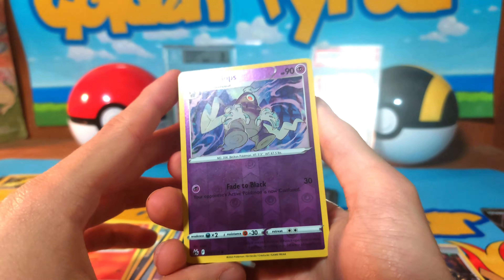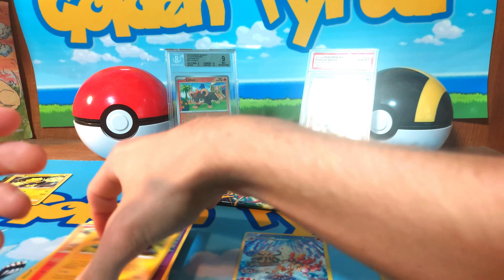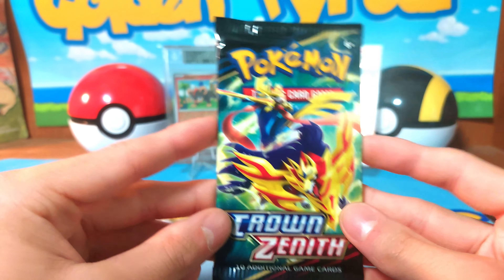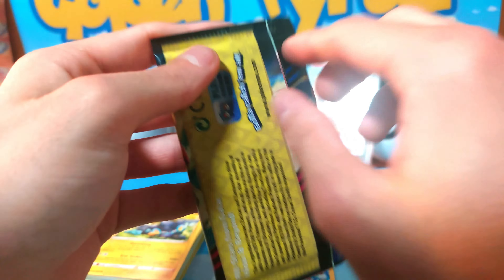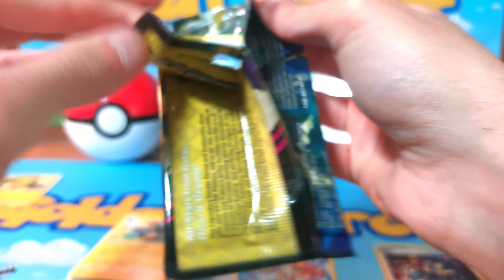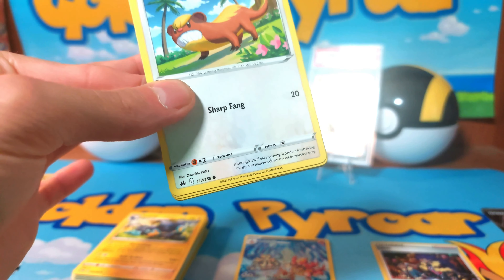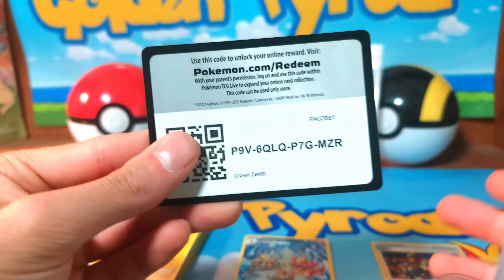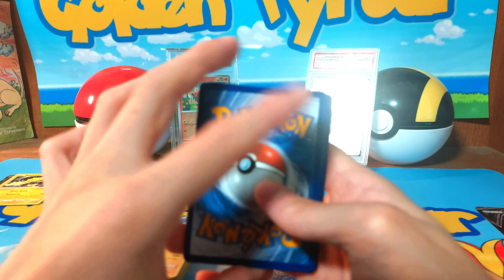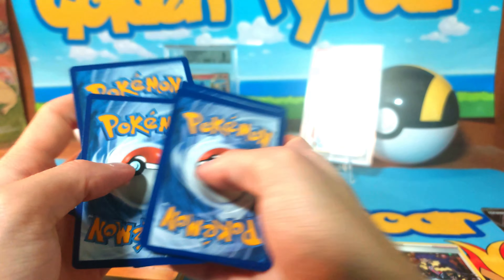We do have a Dusclops and we just have a Luxio — non-hollow — looks like. So far really nothing other than a hollow. Maybe one more hit. I'm just trying to think what else we really could hit.